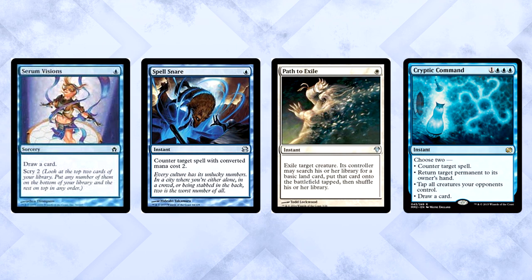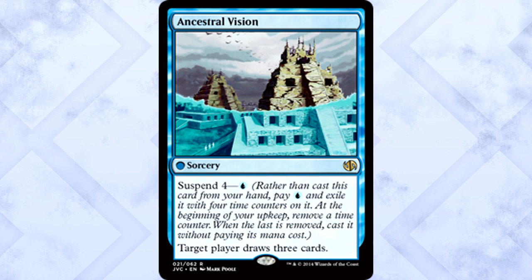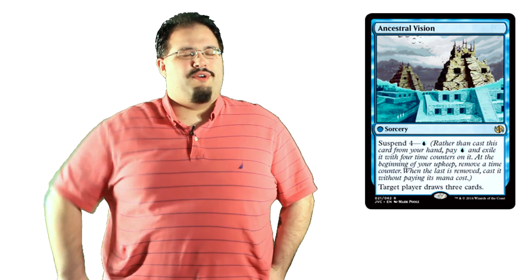We have a lot of the cards you'd expect out of a blue-white control shell. We're running three Serum Visions, two Spell Snare, four Path to Exile, and one Cryptic Command. Card draw, counter magic, and removal are good no matter what you're playing — no reason not to play them here. Ancestral Vision is unbanned in modern, true, but in testing we really didn't want it. It's more effective to see the cards you want now or use some filtering. Visions either dropped too late or three cards just weren't enough without some filtering — it wasn't worth playing.